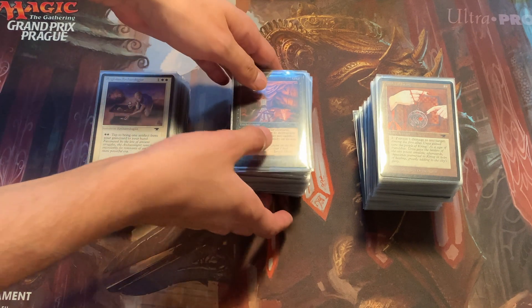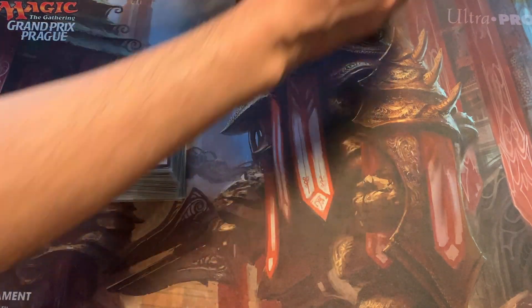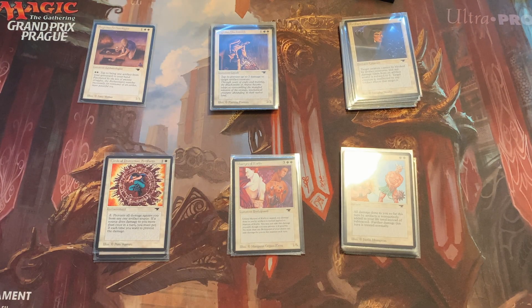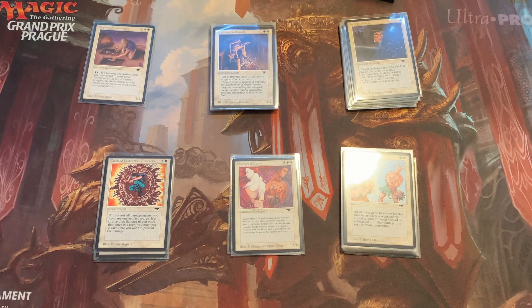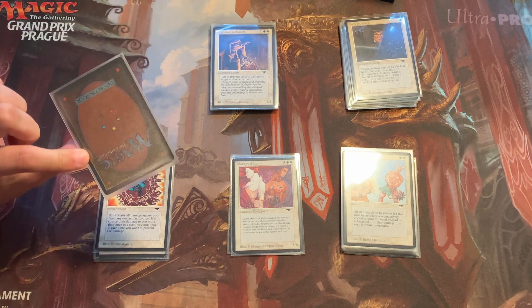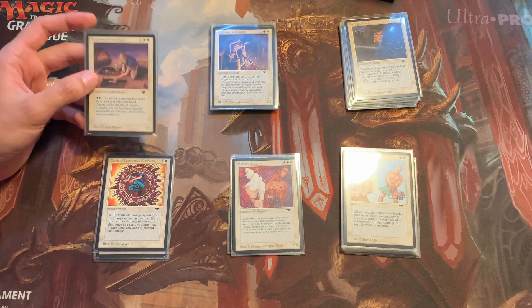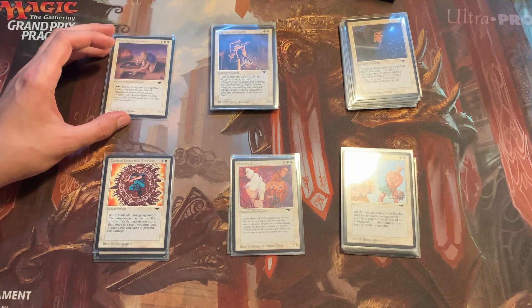Let's put those two piles aside and look into the first pile: the white cards. Antiquities has seven different cards in each color. One card that is missing is Damping Field, which I still don't have. It is a U3, which for the set cube means I actually do need three of. U2's I need two, and U1's I will need one of — in this case the Argivian Archaeologist, which I already have in very nice condition.